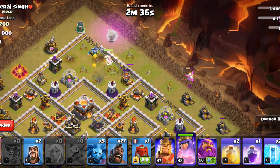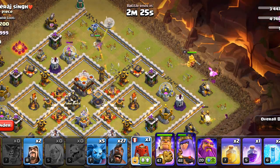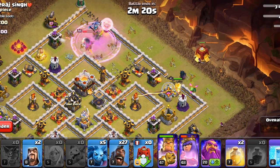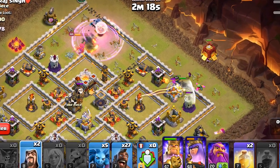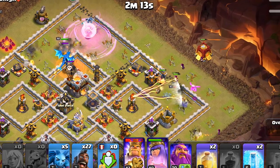Another Super Wall Breaker — that will miss the target. Then the King, followed by the Siege Barracks. We will have to keep an eye on our Queen so that she doesn't go down. We will keep Raging her, and she will deal with the enemy Clan Castle. We will also open the Inferno Compartment with another Super Wall Breaker.